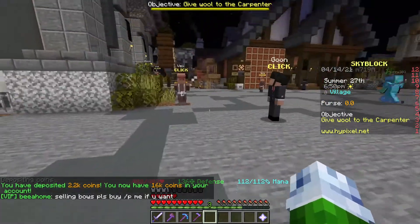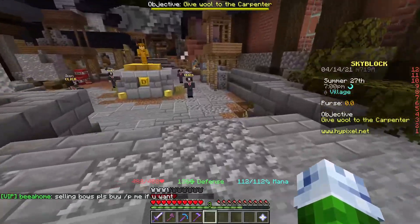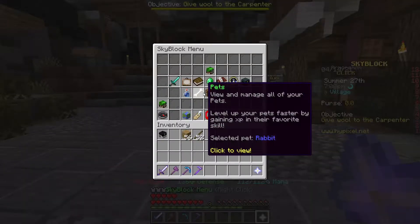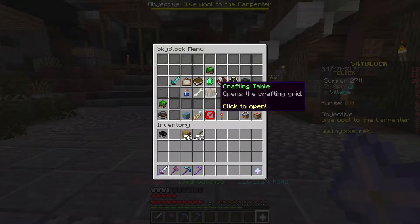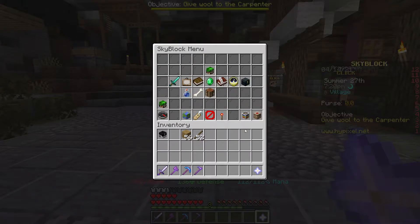We want the zombie talisman, the skeleton talisman, and the scavenger talisman — I think that's about it for right now. I'm going to reforge things later, but right now I just want the regular bonuses from them. Let me put the rest of our money back. We're looking for the lapis armor. Lapis armor gives you a mining bonus when you're mining, so we want that. There's a place where you can put armor in and switch them out, but I think you need a specific collection unlock for it.